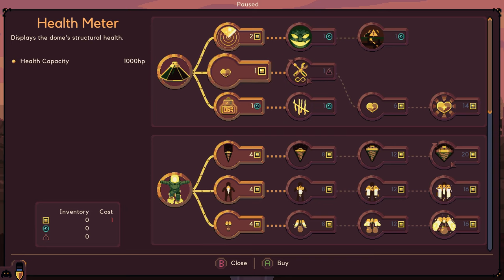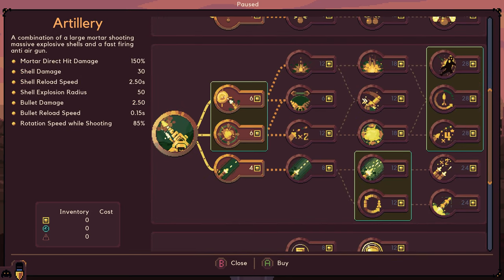So this is all the same. What's going to be different is this: combination of a large mortar shooting massive explosive shells and a fast firing anti-air gun. This looks really cool. Direct hit damage, shell damage, reload speed, explosion radius, bullet damage, bullet reload speed, rotation speed while shooting.